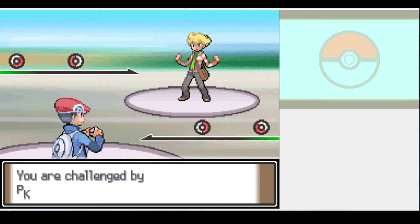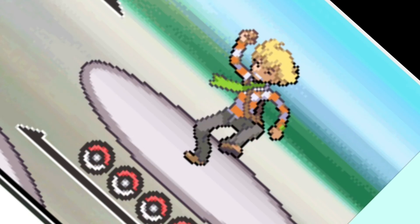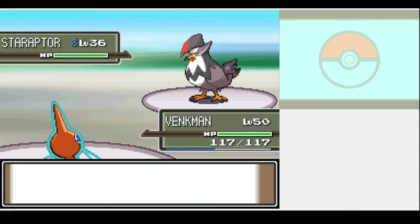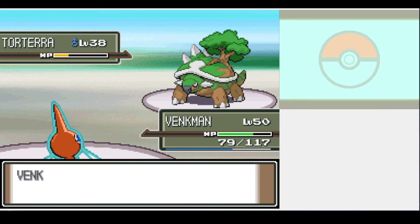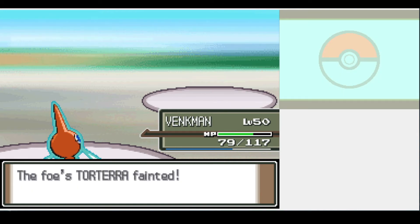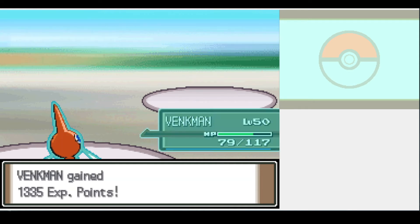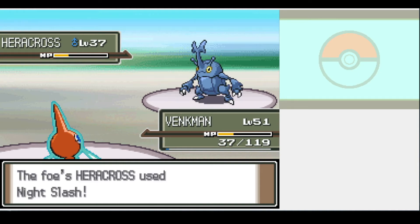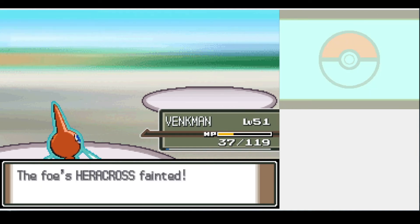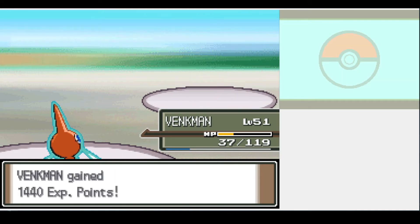Look who's back — the rival. Only this time he actually puts up a fight. We fried Staraptor, but Torterra was an actual terror. We did a ton of damage with Shadow Ball before he sank his teeth into us with a strong Bite, though we finished him off next round. Floatzel went down easily, but his new Heracross hung on from our Shadow Ball and left us with about a quarter of our health after nailing us with a nice Slash, before going down next round. Lastly, Rapidash went down in one critical hit. Looks like he's going to be one to watch out for.